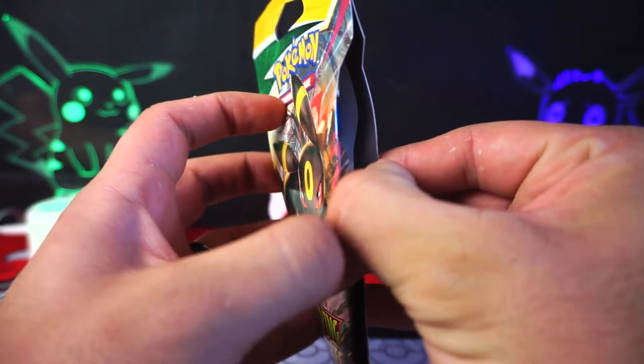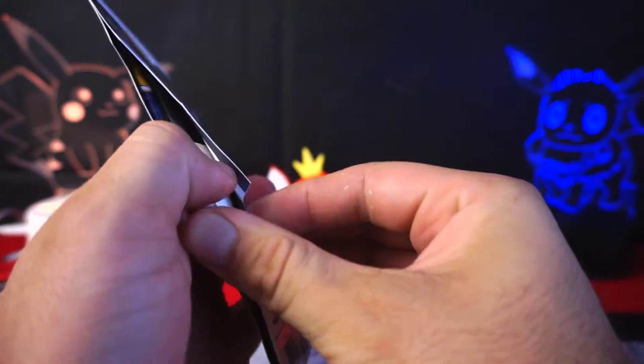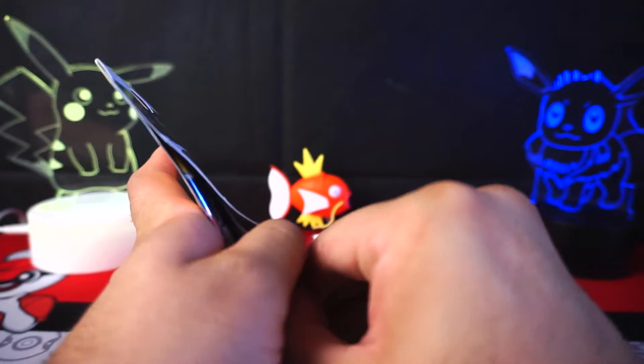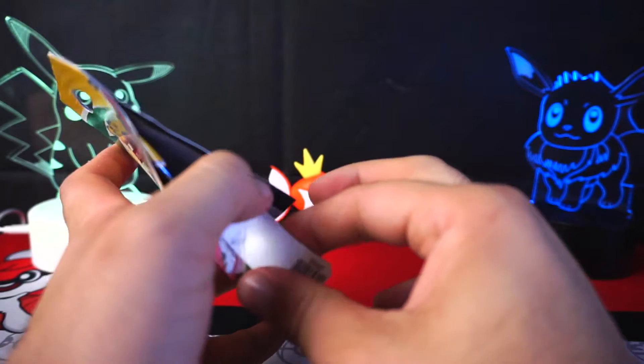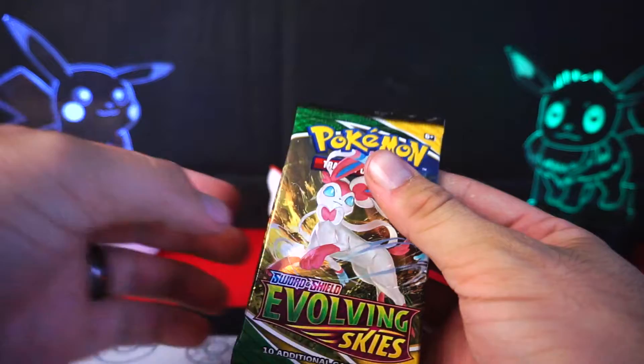These are the ones that have all the good cards. If you go to the store and see Evolving Skies packs but there are no Umbreons, don't buy them — you won't get any good pulls. I'm a professional, I know what I'm talking about.